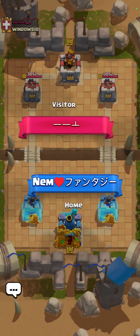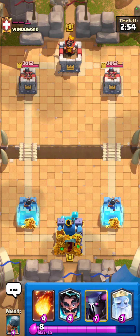Okay, so we got our next game here. We got fireball, electro wizard, PEKKA, and royal ghost — let's see what he wants to do. He's going to go for a dark prince, so I'm going to go for electro wizard in the back, pretty solid counter to the dark prince, so we're chilling.